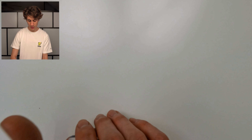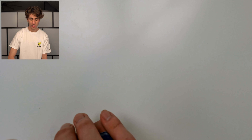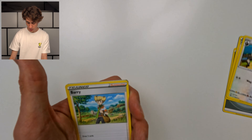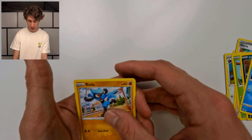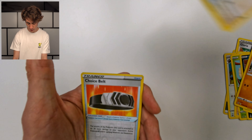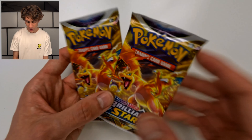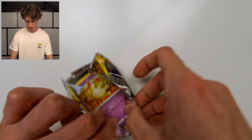If we don't pull anything from this Elite Trainer Box then I'm definitely going to have to run to the store and get some individual packs until I pull something good, because there are a lot of good cards in this new set. So far we haven't had much luck — we pulled the Vaporeon which is pretty good, but hoping for more. Not looking like it. We are down to the two last packs which have Charizard on the outside, so let's hope there's Charizard on the inside. I want to at least get another V-Star — those are pretty cool.